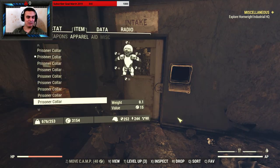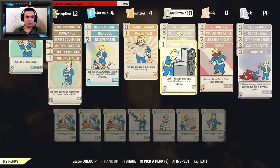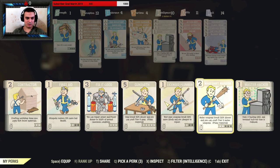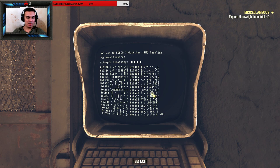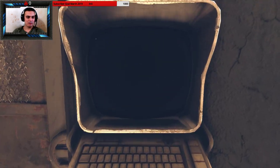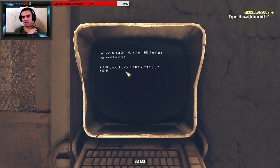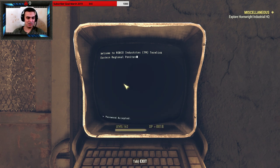I already opened this door but it asked me to open it again, so let's quickly do it together. Let's take off the nerf — where is my hacker? Alright, that's gonna take a while, I'm not a super professional. Come on. The reason I'm leading you to this place is because it has the most prisoner collars ever — you can find like seven of them just in one spot.